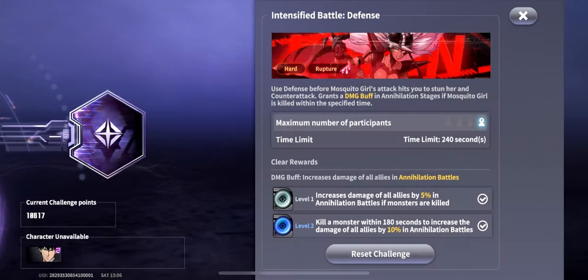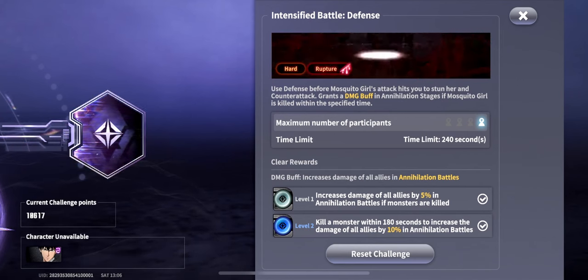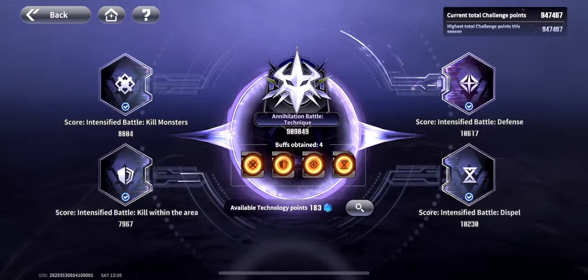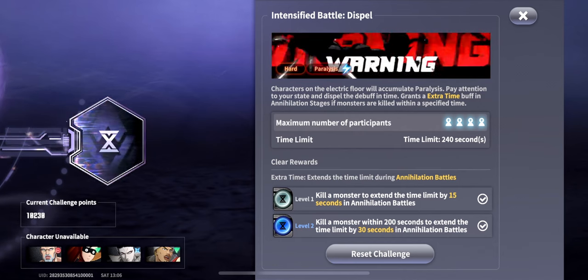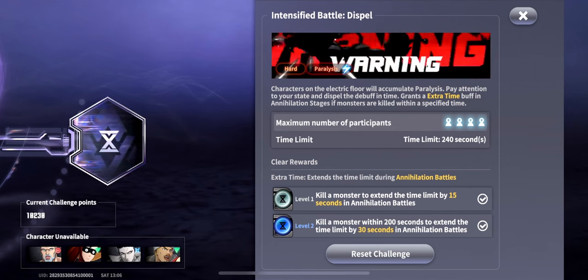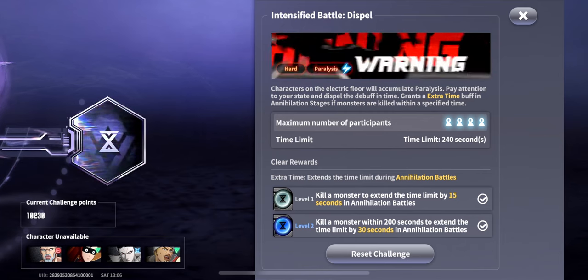The hardest challenges here are the one with Mosquito Girl — you need to block. You can use Peri Peri to block, but he's more optimal for the fourth challenge. Two major things about Peri Peri: he doesn't die, takes little damage, and doesn't get electrified much. Plus I'm using Smile — his SR or R arms that reset paralysis will be very handy. That's one of the most important things for this run.